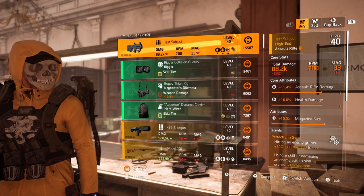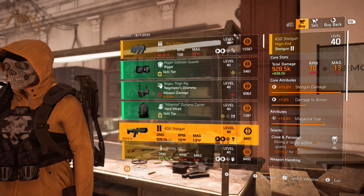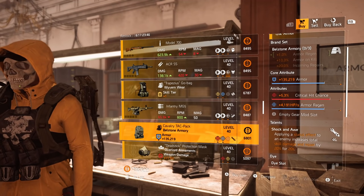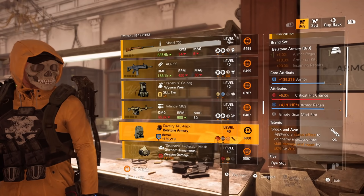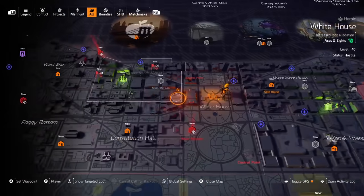Must buys at the clan vendor: the KSG shotgun is pretty good — re-roll that mag size off for damage to targets out of cover. The Bellstone Armory backpack is pretty good as well with the armor regen and crit — just re-roll the shock and awe off for adrenaline rush and you are good to go.